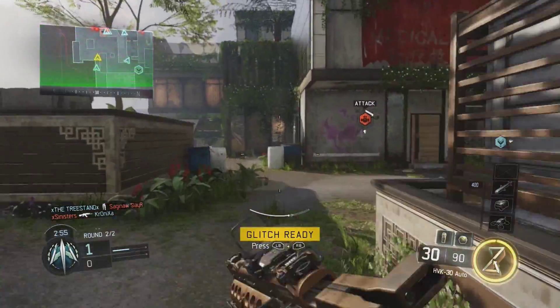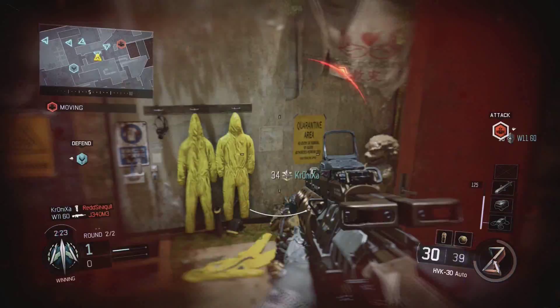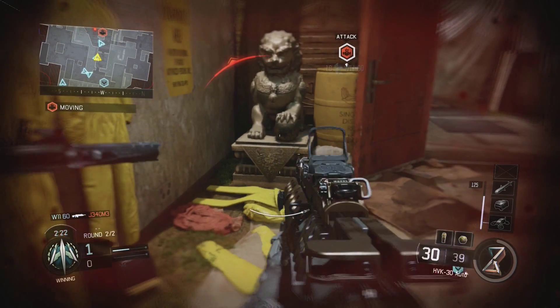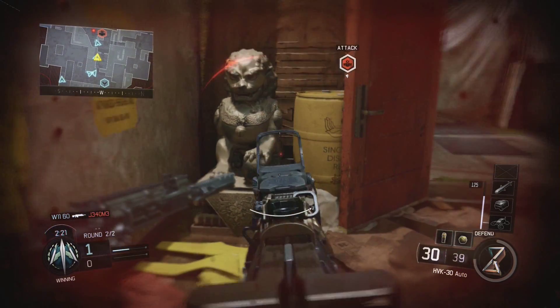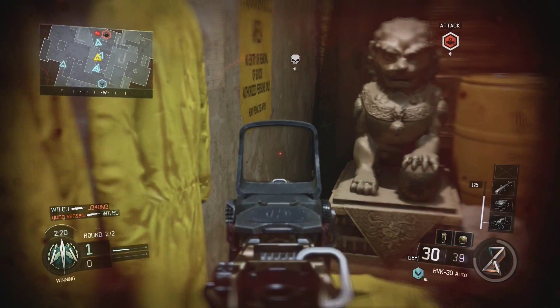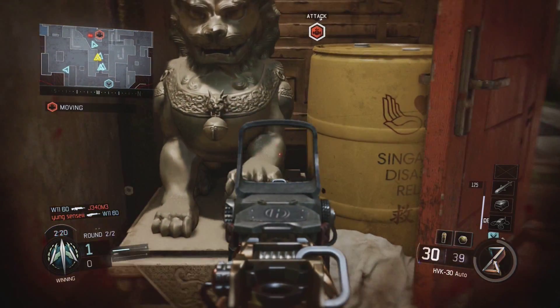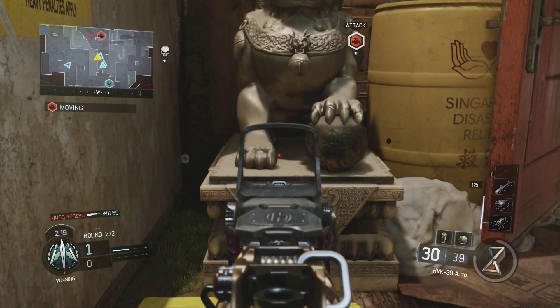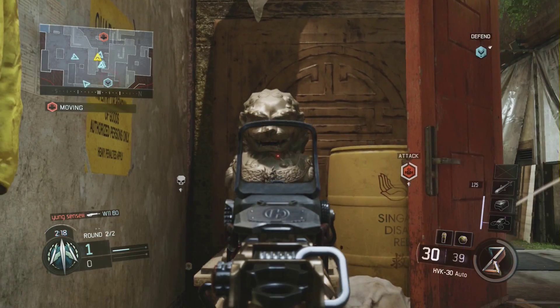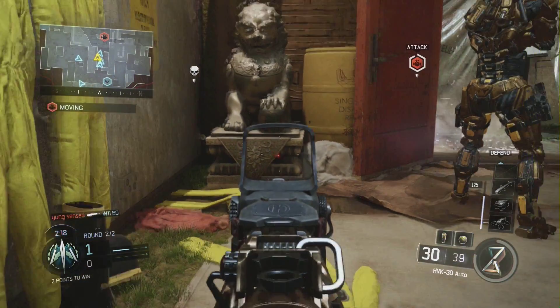If you go onto this map and into this specific room, you'll see a statue of a lion with a ball under its paw. If you guys recall, this is actually one of the steps of the Die Rise easter egg — shooting that ball with the Liquefier on the two statues in the main room of Die Rise, and they spin. There is also another identical statue on the other side of this room as well.